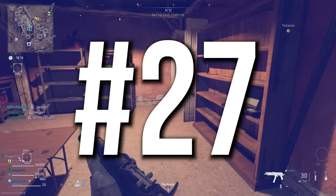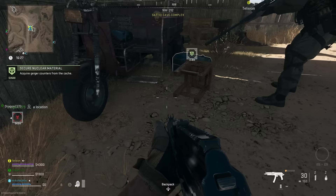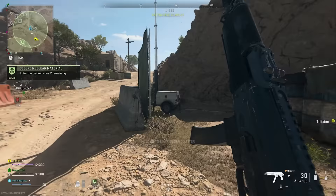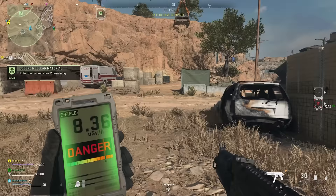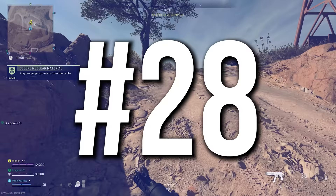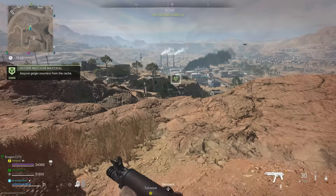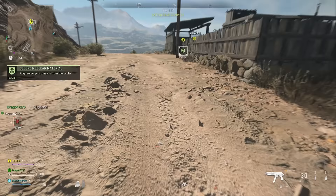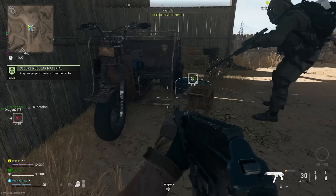Number twenty-seven: if you're trying to get as much money as possible, the radiation contract is amazing. Once you activate it, it tells you to go loot a certain area where you'll find a Geiger counter. You then use that to loot two separate hidden caches the map will indicate. In those caches you'll find a bunch of money and valuable items like fuel rods, and with two caches, you're going to end up getting $30,000 to $50,000 out of this contract. Number twenty-eight: if you're doing a mission to extract with $100,000 or $200,000, exfil with the Geiger counter from the previous game and spawn in with it next time. This lets you skip picking it up mid-match, saving 60 to 90 seconds — meaning you earn more cash more quickly.